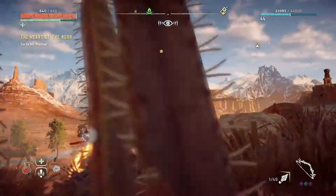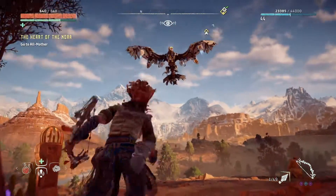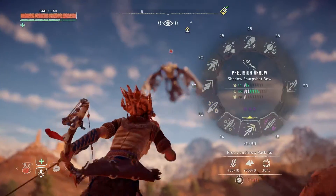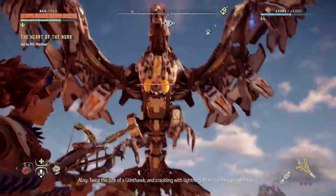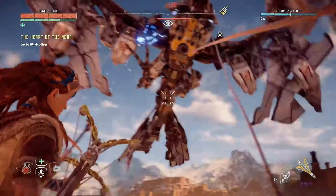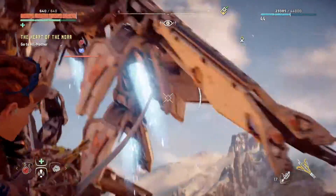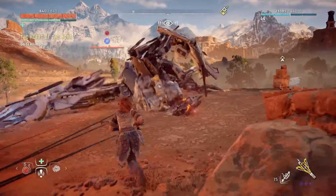All right, so first things first — we need to get this dude on the ground. Let's knock him down here. He's coming right in. So here we go, rope him down. Almost got him — there we go. That'll be enough. Maybe one more, one more for good measure.